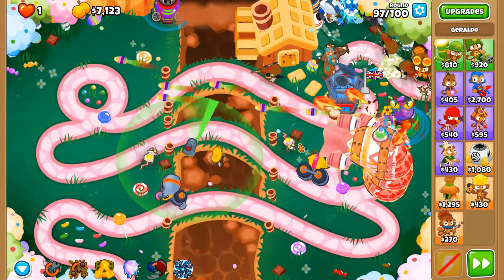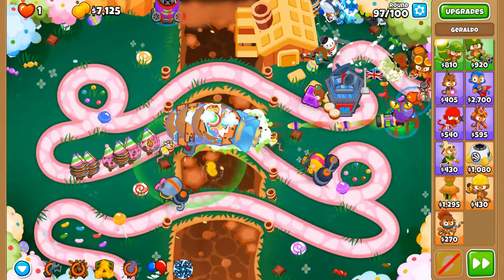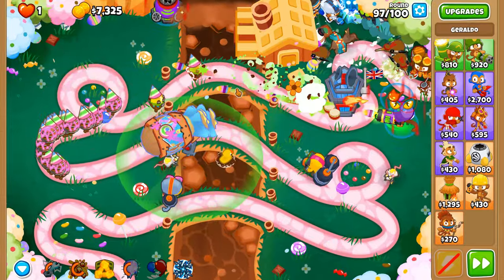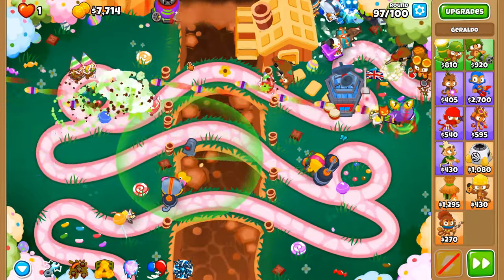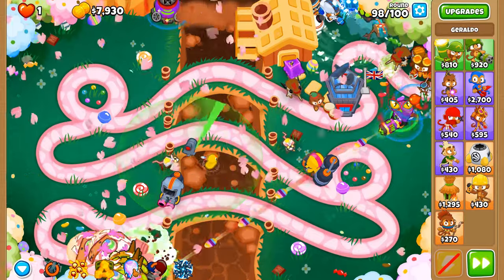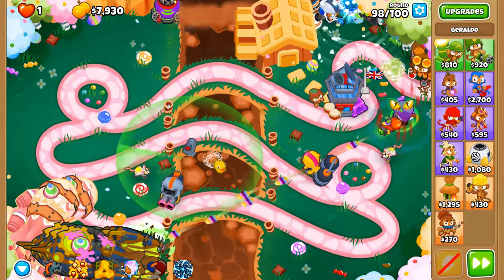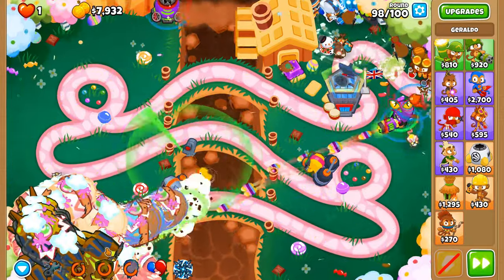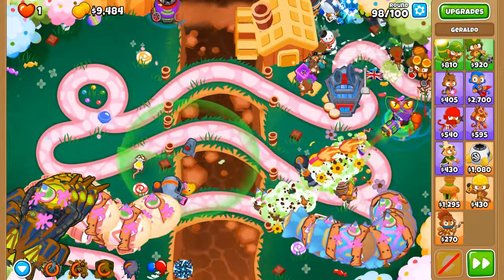We could have done that damage even sooner. These fortified ceramics are a doozy. Are we able to go through these layers or not? Now that fortified ceramics are dealt with, let's handle the rest. They're stuck which is good — but is it stuck enough? Round 98 — arguably the most RBE round in all of CHIMPS. If you lose round 98, you know you've got to work on a better strategy.